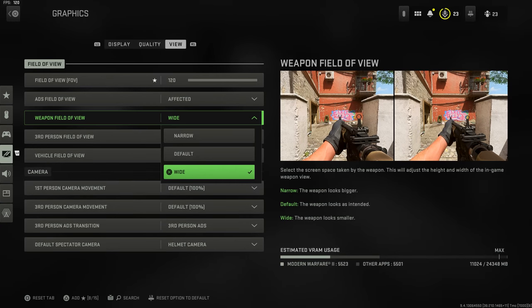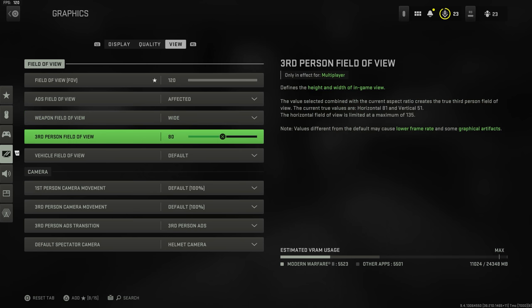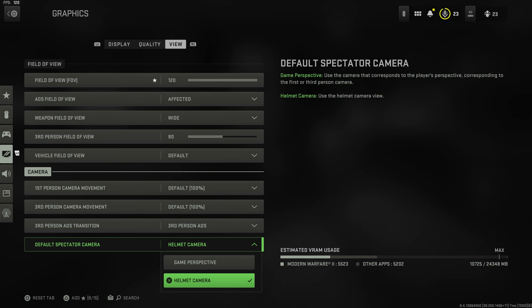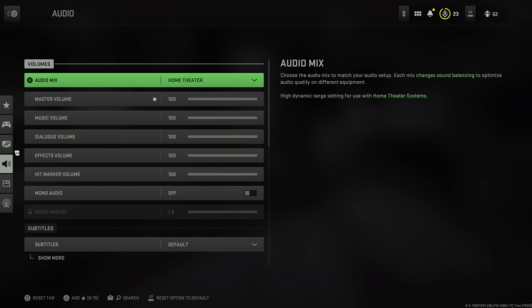Weapon field of view: I'd set it to Wide — it offers a little more view around you by making your weapon look smaller, though the difference is minimal. Third person FOV comes down to how much you play third person. You can also change your default spectator camera from in-game view to helmet cam — in the beta it was defaulted to helmet cam. If you prefer the standard first-person spectator view, change it back to game perspective.